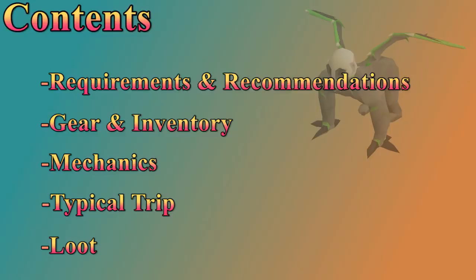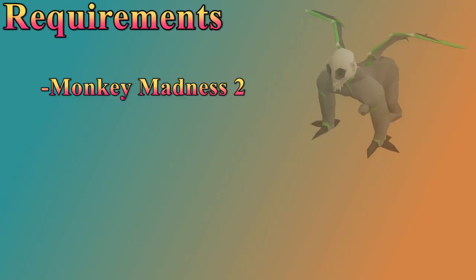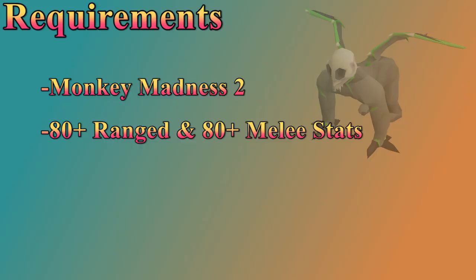Let's talk about the requirements and recommended stats for gorillas. First of all, you have to do Monkey Madness 2 to unlock these. Monkey Madness 2 is a master level quest and is pretty lengthy, but gorillas are some of the best money in the game. You need to use two different attack styles — range and melee are your best options. I suggest 80-plus range and 80-plus in your melee stats. Higher stats will get you faster kills and more money.